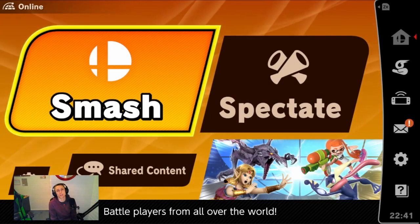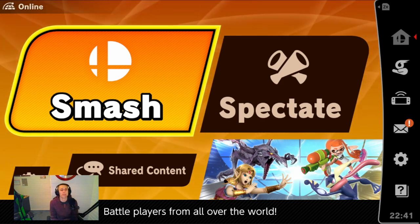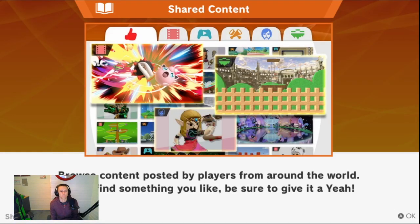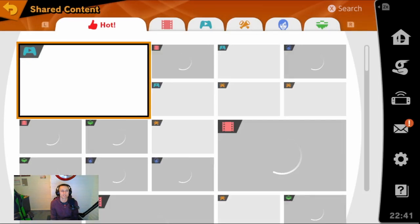Yo, what is up guys? Japs2010 here and we are in Smash version update 3.0.0. We're gonna have a look at the online function, the shared content tab. I want to see what this is like — browse content by players from around the world. If you find something you like, be sure to give it a 'yeah'. Alrighty, so let's check it out. I want to see what sort of stages and things we can get.